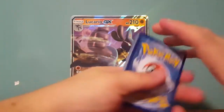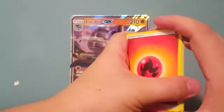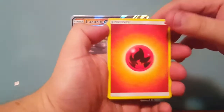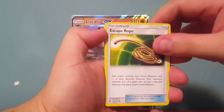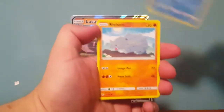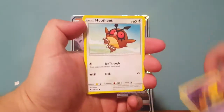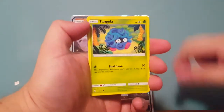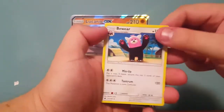Alright, that's going to be a normal rare. This is Sun and Moon, so it's four cards. Let's get all this stuff out of the way first. We've got a Fire Energy, Rotom Dex, Escape Rope, Mareill, Rhyhorn, Sandygast, Hoothoot, Tangela, Horsea Reverse, and a Bewear Regular Rare.